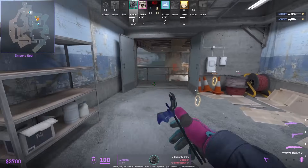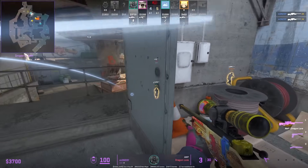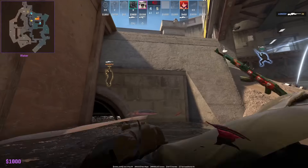Look how Monacy retakes: he jump-spots to see if anybody's inside pit, then throws this easy flash off the wall and peeks with it. The flash won't blind him since it lands below the wall, but forces any Ts inside pit to look away.